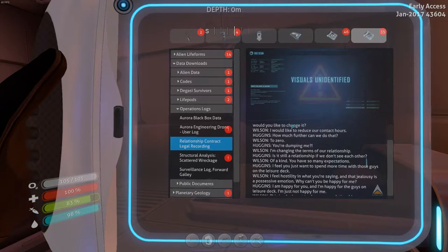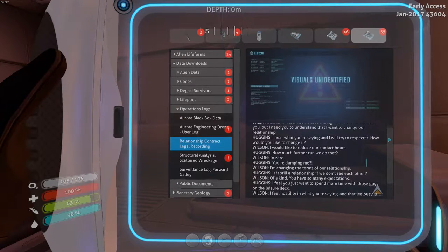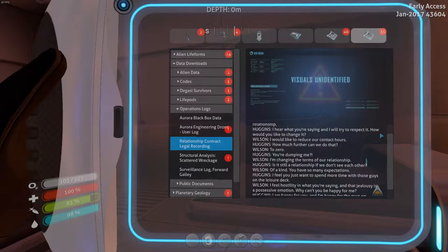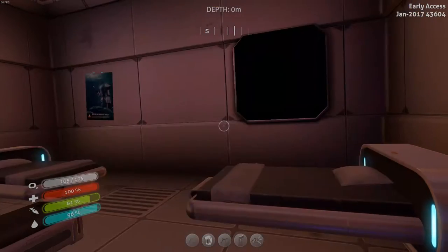Relationship contract legal recording. 'Listen, I know I don't have the right to make demands of you, but I need you to understand that I want to change our relationship.' 'Huggins, I hear what you're saying. How would you like to change it?' 'I would like to reduce our contact hours.' 'How much further can we do that?' 'To zero.' 'You're dumping me?' 'I'm changing the terms of our relationship.' 'Is it still a relationship if we don't see each other?' 'You have so many expectations - I feel you just want to spend more time with those guys on the leisure deck.' 'That jealousy is a possessive emotion. Why can't you be happy for me?' 'I am happy for you and I'm happy for the guys on the leisure deck - I'm just not happy for me. This is why I want to change our relationship.'